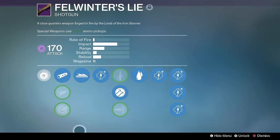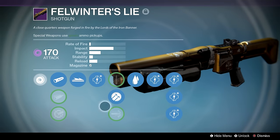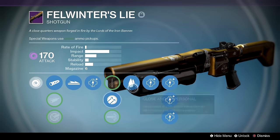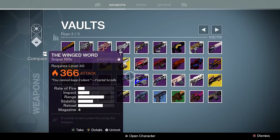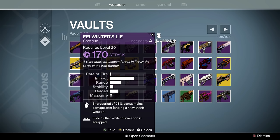Felwinter's Lie — this thing is a beauty, but frankly it's one of the weaker shotguns in the game now because Hammer Forged plus Aggressive Ballistics doesn't equal max range. When you compare it to something like a Matador you actually lose out on impact, and therefore lose out on effective range. But I still kept it because Felwinter's Lie at one point in Destiny was the most hated gun in the game — maybe second only to a Final Round Efrideet's Spear, but we'll get to that later.